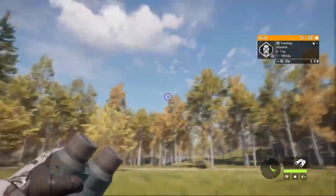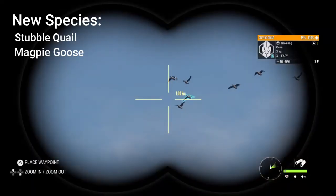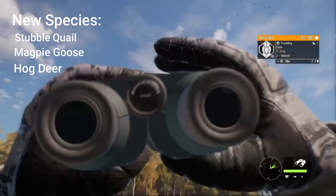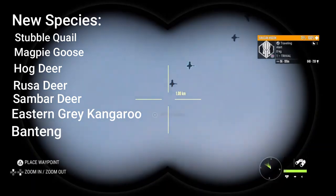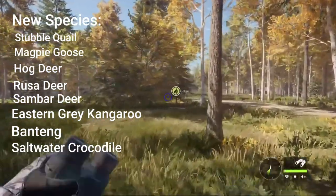Additionally, there are 8 new species being added to the game that I am very excited about. Those new species are Stubble Quail, Magpie Goose, Hog Deer, Rusa Deer, Sandbar Deer, Eastern Grey Kangaroo, Banteng, and — my goodness — the Saltwater Crocodile.